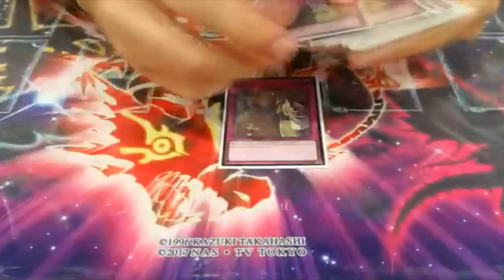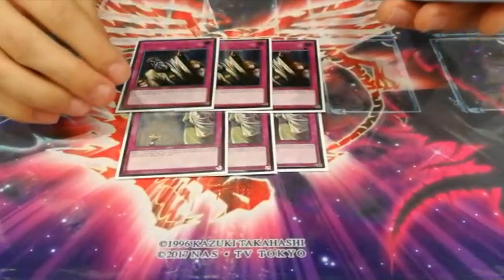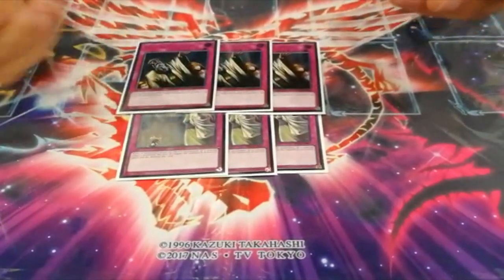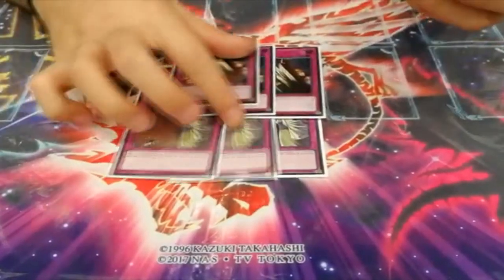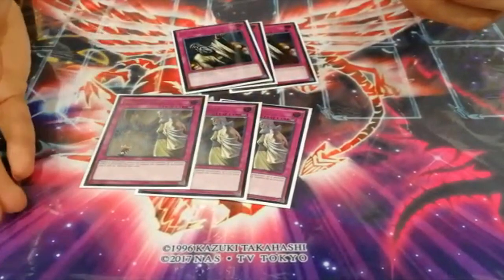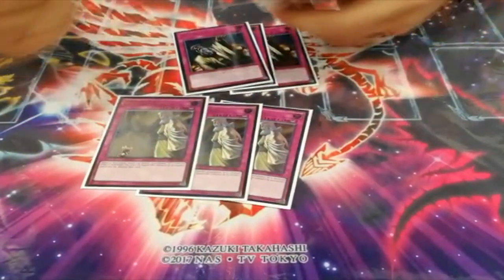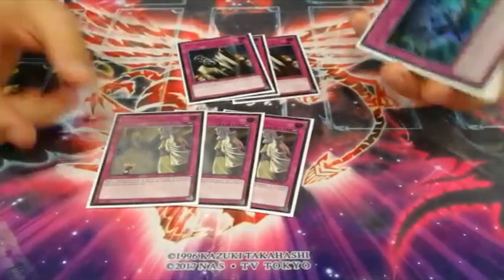I play 6 backrow pieces: 3 Strike and 3 Adjustments. These are the most powerful cards when going first and your main defense, so in every good hand you want to see at least one of these. Adjustments is particularly good when going second as well — if they have a negate on board you can play through it, and when they try to negate you destroy their monster and get ahead.